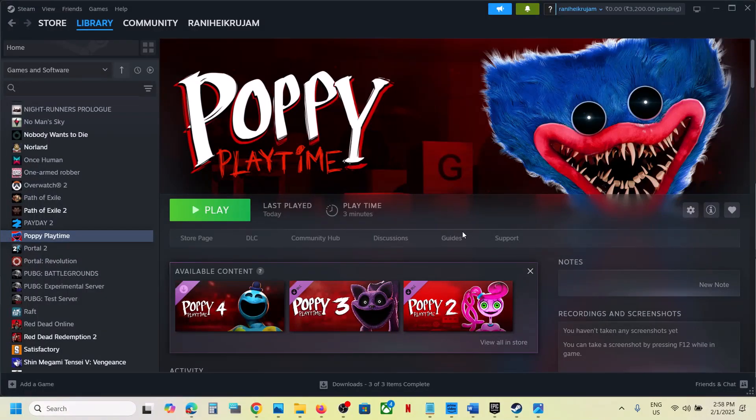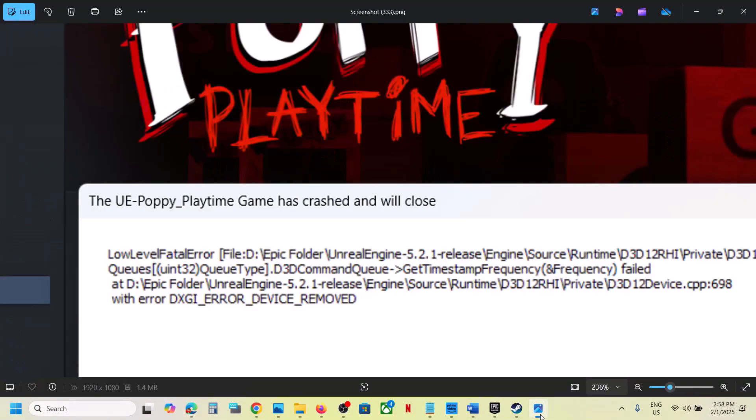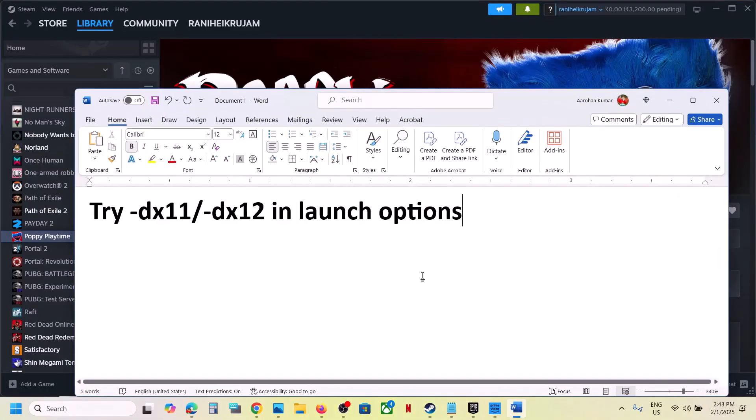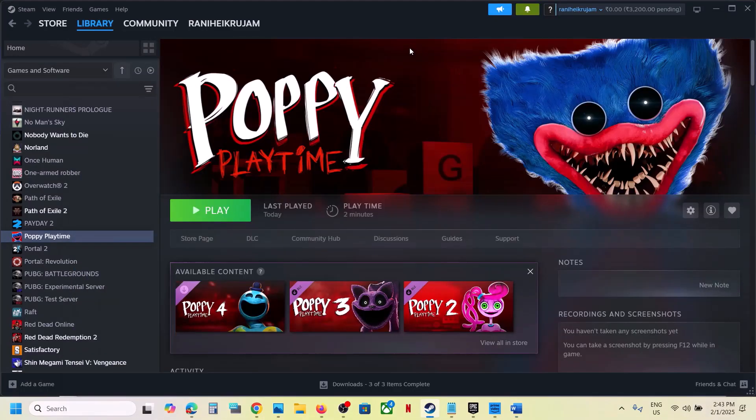Hello guys, welcome to my channel. Today in this video I'm going to show you how to fix the low level fatal error, or if you are seeing a fatal error with the game, then please follow the steps shown in this video. The first step is to try DirectX 11 or DX 12 in the launch option.